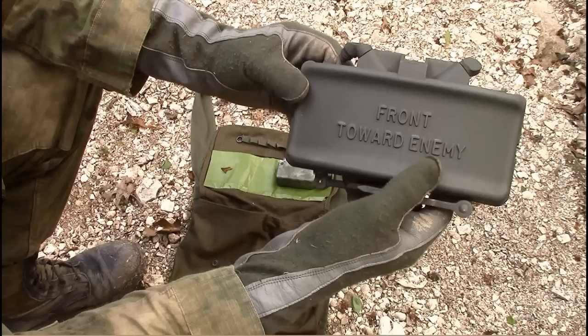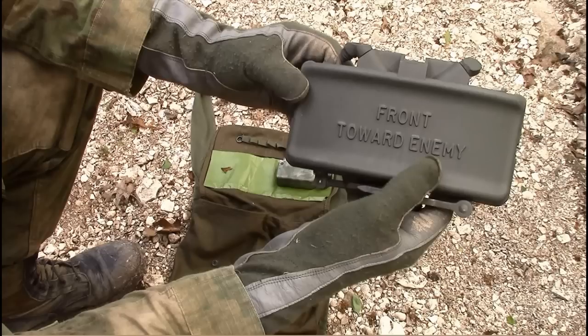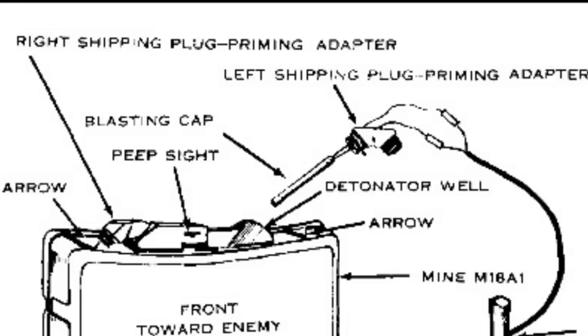Let's look at the nomenclature of this mine. The mine has two detonator wells located at the top which allow for single or dual priming. There are two shipping plug priming adapters in each detonator well. The plug end seals the well to prevent entry of foreign materials when not in use. The slotted end of the shipping plug priming adapter is used to hold the electrical blasting cap in place when the mine is armed.